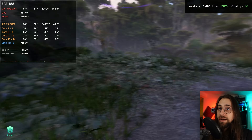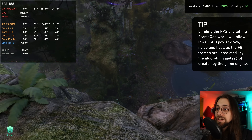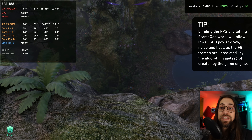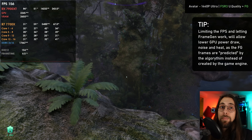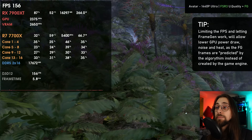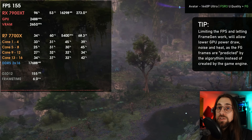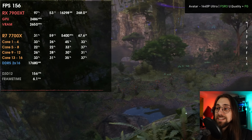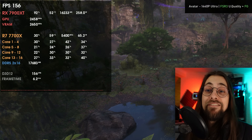Frame generation is finally working properly in Avatar. In some scenarios, since it is working properly and you're limiting the base frames, you'll even be able to save some power. Look at the power usage: I'm running 156 fps because of frame generation and the power draw of my card is 260-290 watts in some scenarios. This might serve you to save some power as well, which is a very good thing.